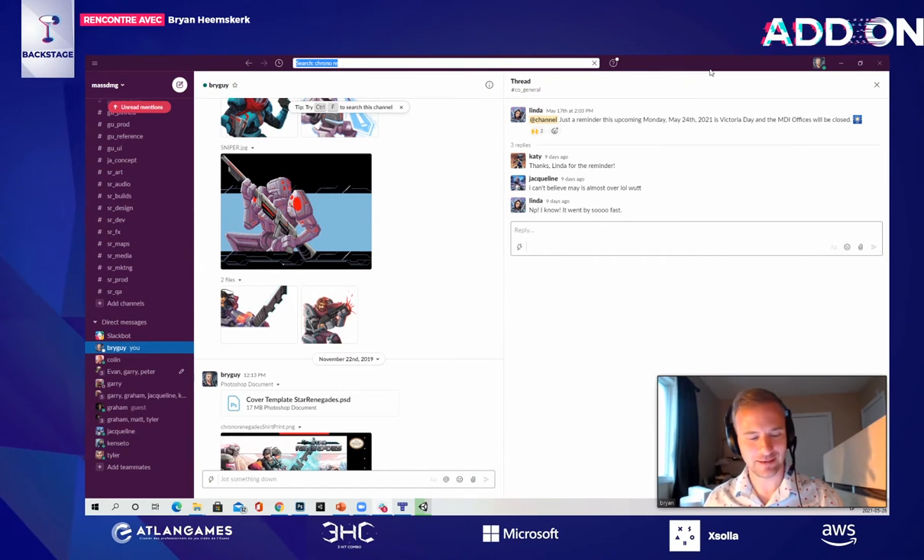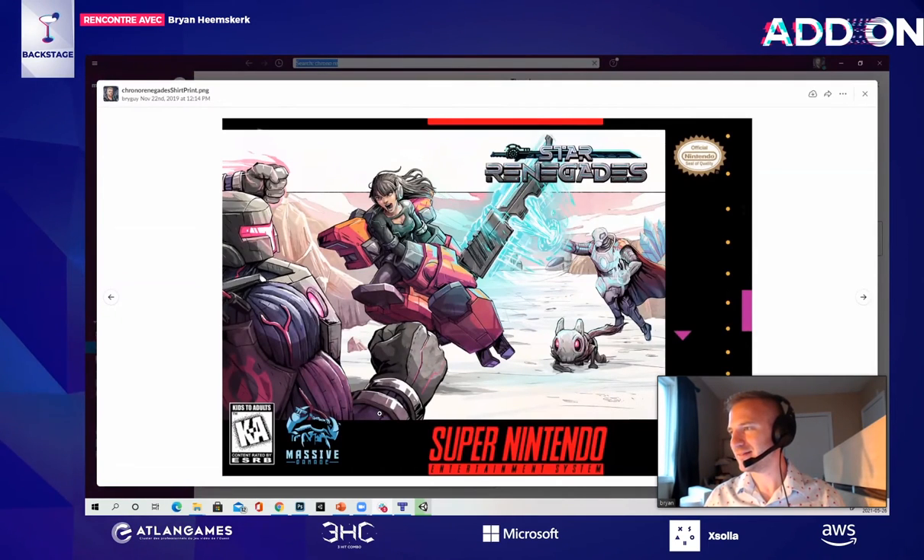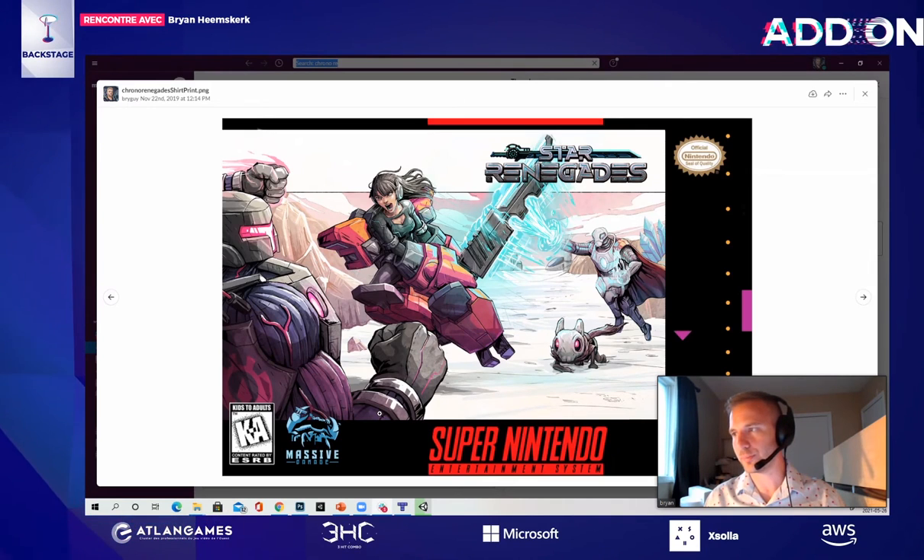I played Hyper Light Drifter eventually — it's a great game. Hyper Light Drifter also uses a lot of pink or very saturated colors, so maybe that's why people associated them. There were a lot of games that did that around that era. It was a big trend in pixel art at that time to do fully 2D pixel art with gradient washes of blue, pink, or other colors.